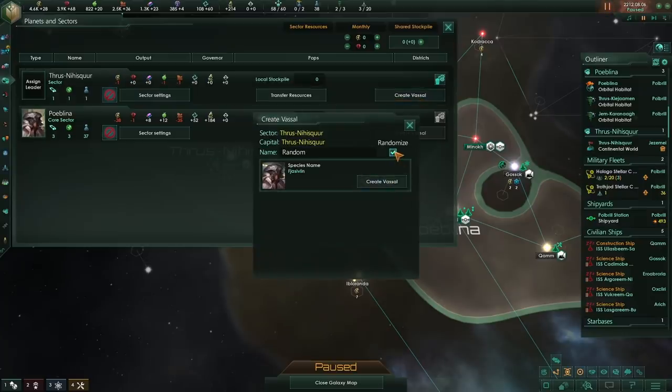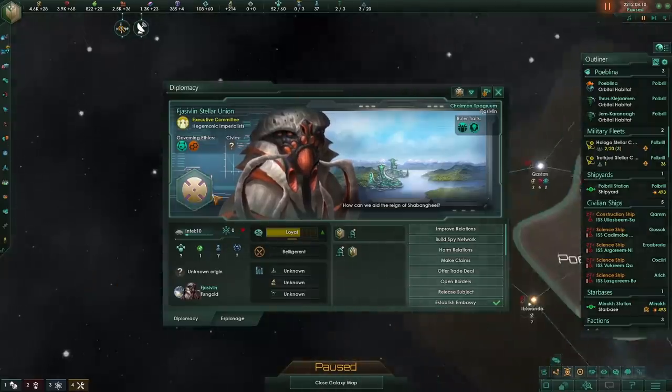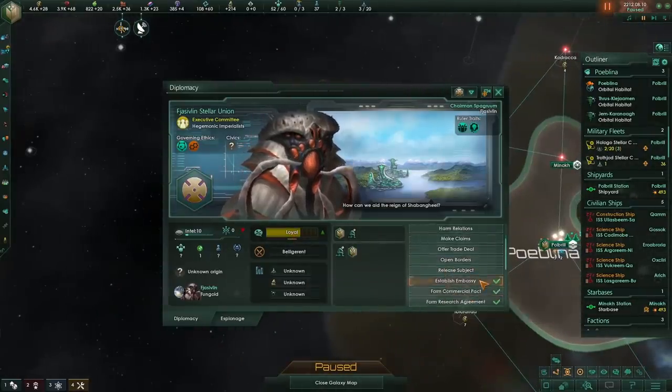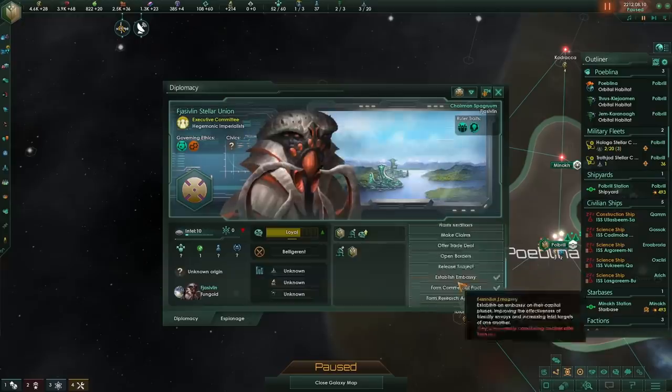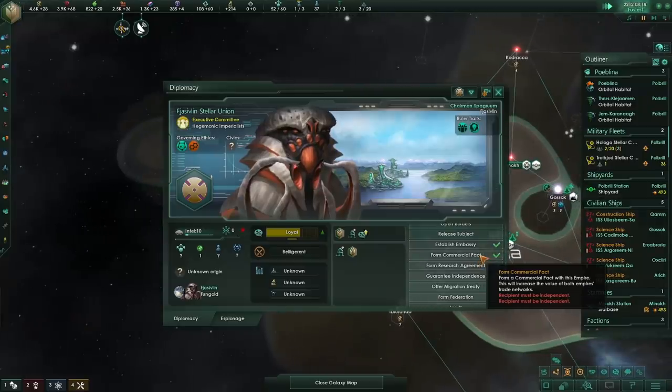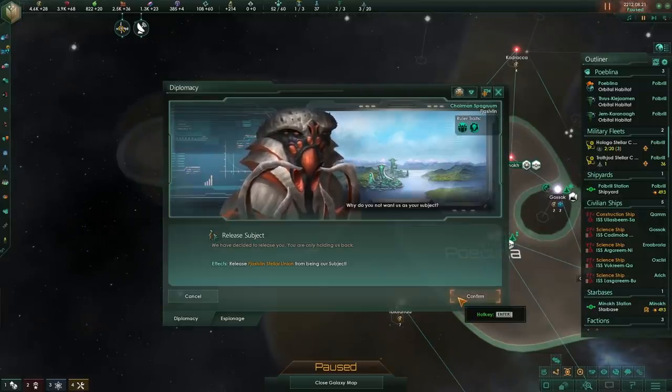The final thing we need is the federation tradition — diplomacy and federation. I'm going to take this sector. The reason I've been able to create it is that I haven't got any other systems linking it to my core sector, even though it is within three jumps. I will then go to my planet and sector log and create a vassal. Let's randomize the name. Now we have a vassal empire, very close by, very loyal and generally very happy. We are going to send an envoy there to improve relations, and then we are going to release this vassal.